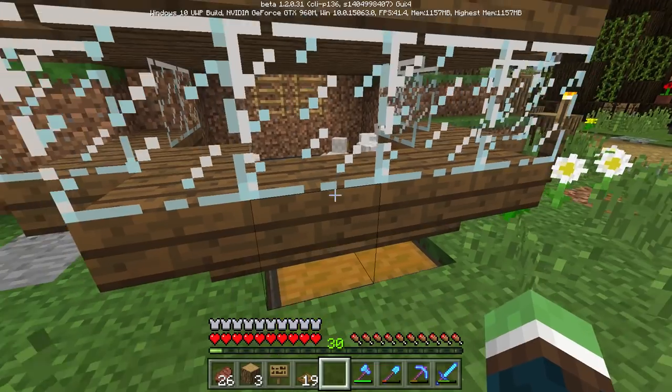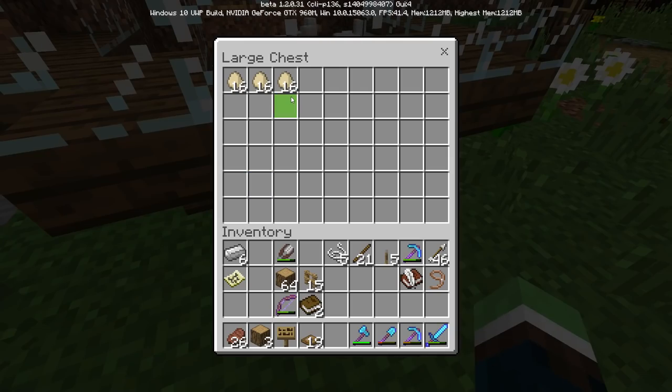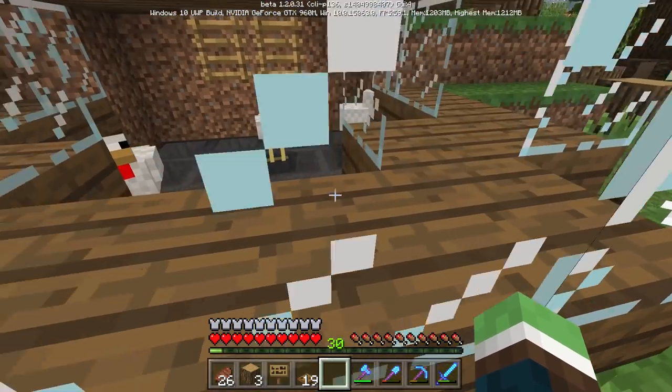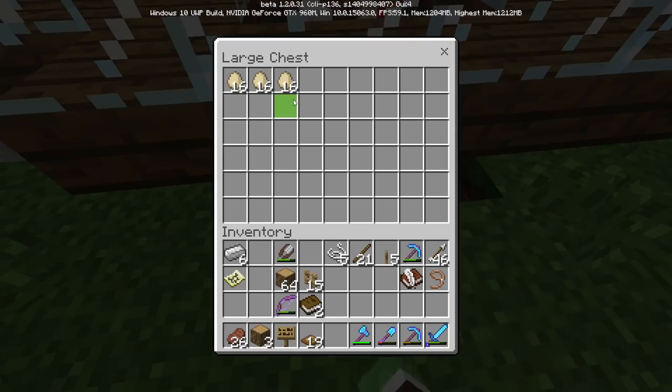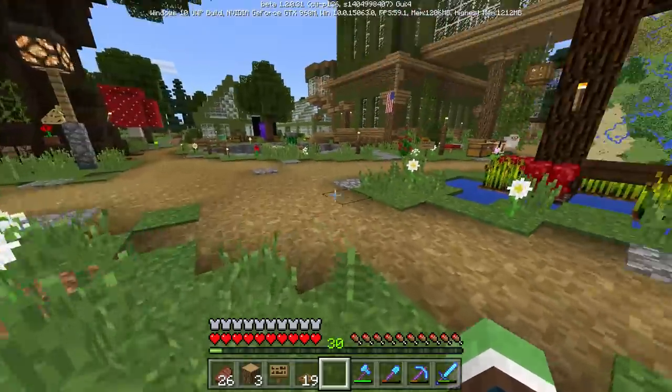Oh my gosh, I was about to say — are all my chickens gone? Three stacks of eggs! You guys are doing awesome. I have four chickens in there and I think I'm going to keep it at four because I don't want it to be overkill — this is already overkill in my opinion. We need to start making cakes soon.